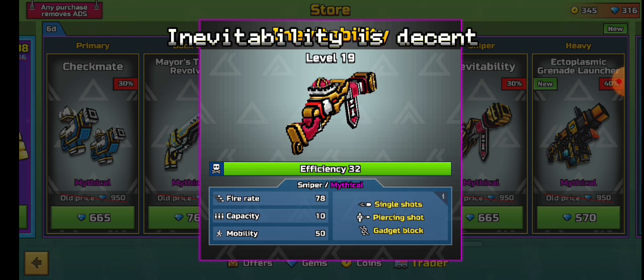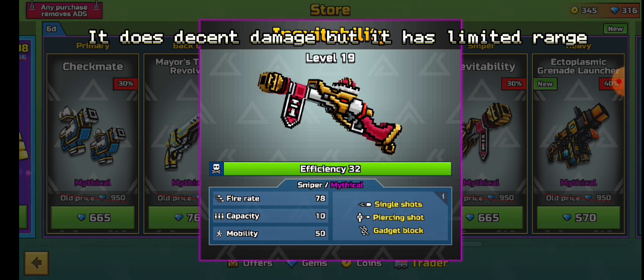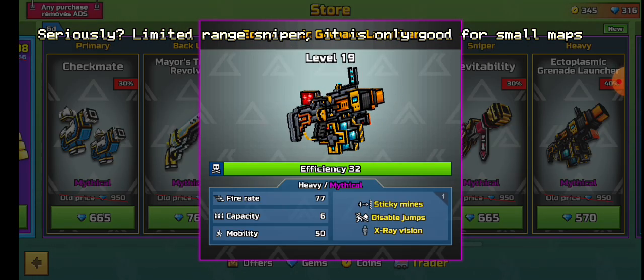Inevitability is decent. It does decent damage, but it has limited range. Seriously — limited range sniper. It is only good for small maps.